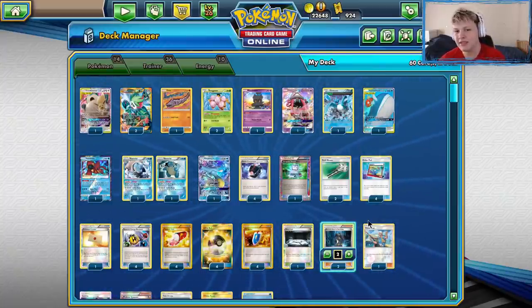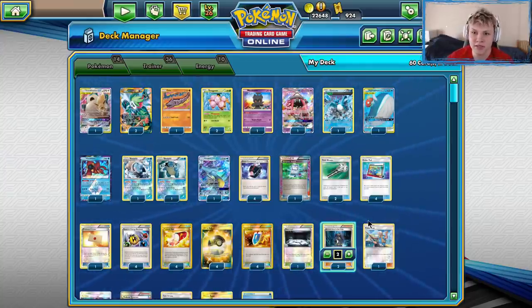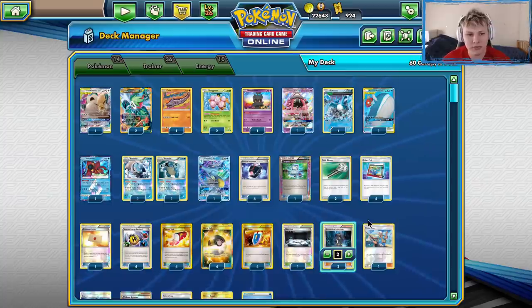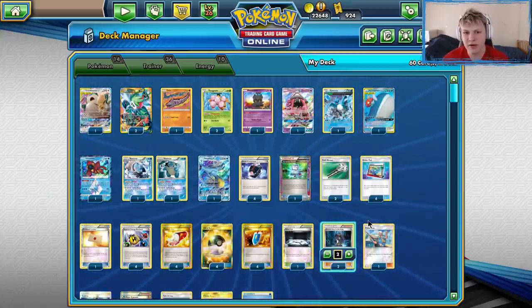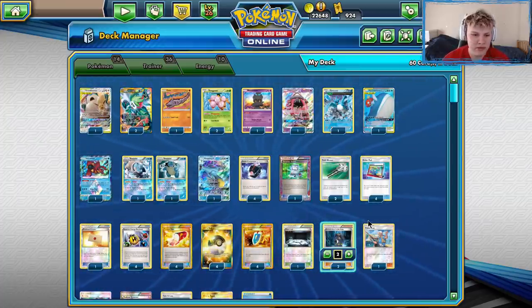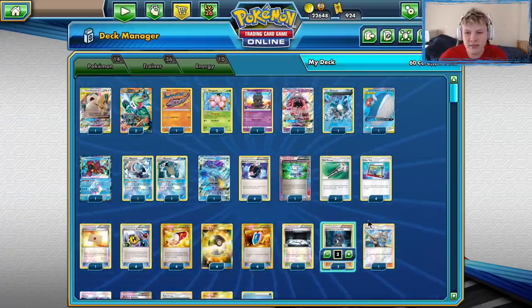Yo, what is going on you mischievous magpies? Today we're taking a look at the deck that I managed to take 2nd place with at North Carolina Regionals. I came up short in the end, losing to the Drampagarb, which is a pretty terrible matchup. I knew it would be rough, but once I got into the finals and started playing, I was like, wow, this is a really bad matchup. But anyways, managed to place 2nd. I'll take it, it's not too bad.